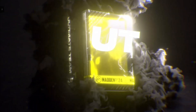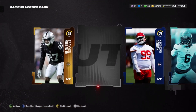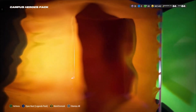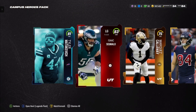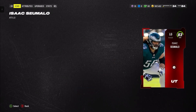All right, opening up our Campus Hero packs — we got two of these, I think they cost about 80,000 each and are 79-plus overall. Campus Hero pack: we got an 81 Elite. Not sure if we won on that pack — it would be nice to pull one of the 85s, though they're a little more expensive. Back-to-back 81s, and then an 83 left tackle — historical median price around 46,000.